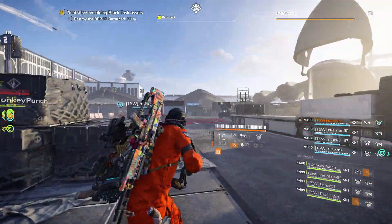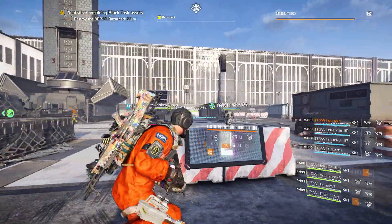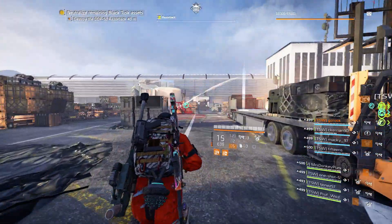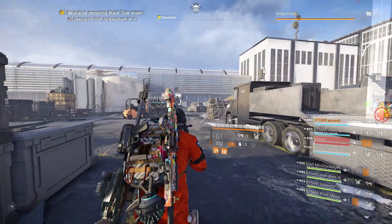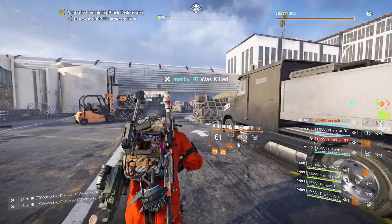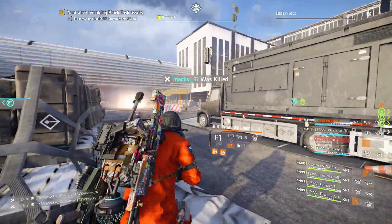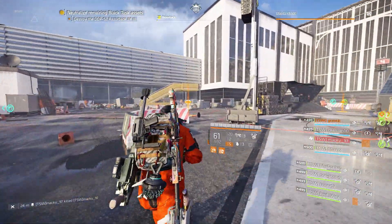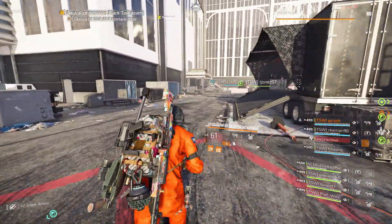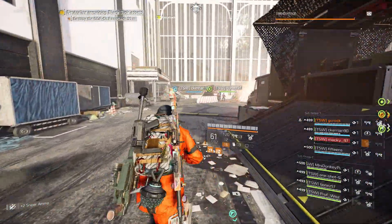Now we wipe! At this point, once you've destroyed Razorback you are meant to go back to your corner and destroy the terminal when it flashes red. So I will go back to 3 to do that, but I just had one more perspective to record for you — so we wiped so I could do that again. If you like this video please hit the like button, consider subscribing, and check out the link at the top of the description to come join our community. Until the next video — thank you for watching and peace out.